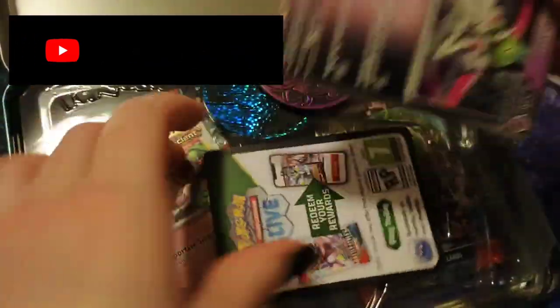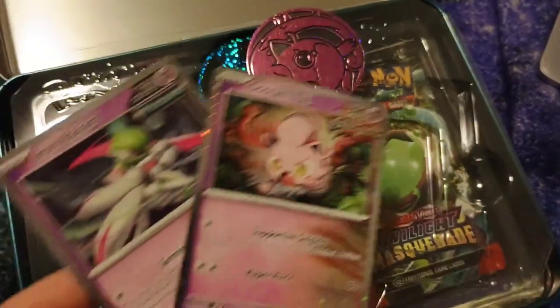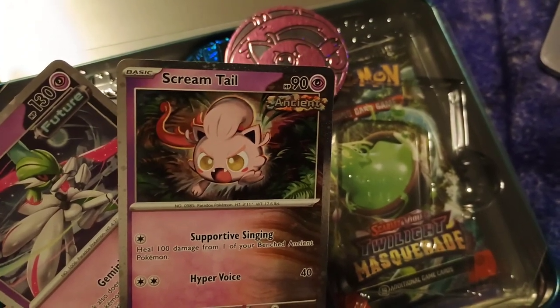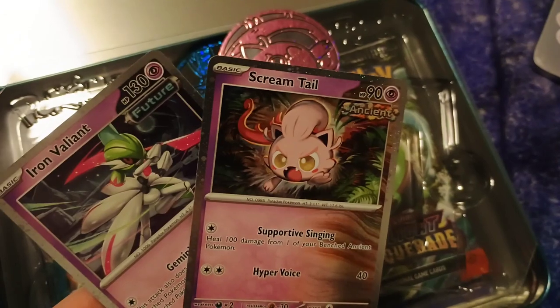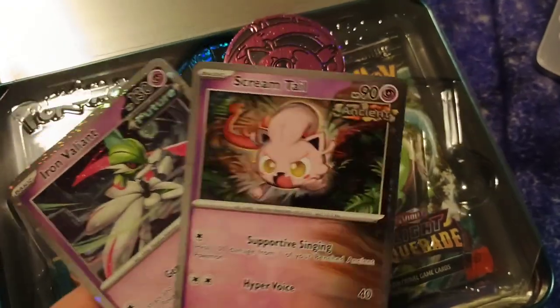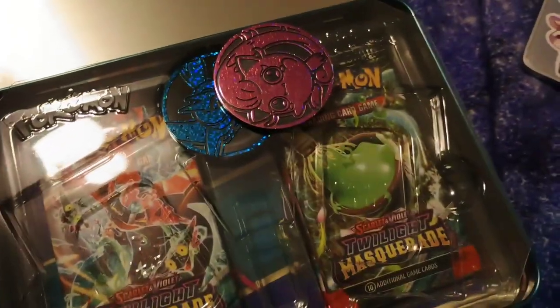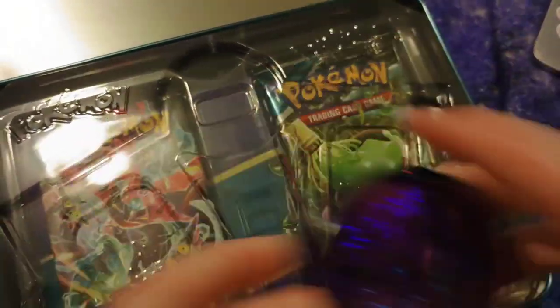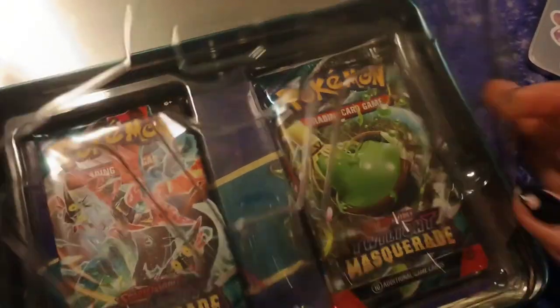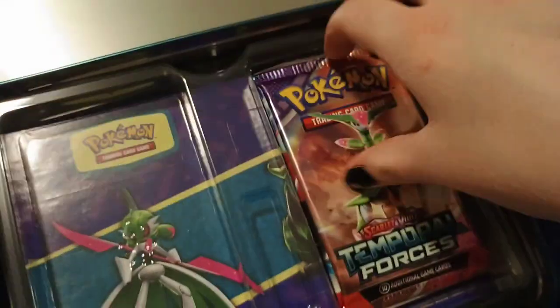So here we got Iron Valiant and Scream Tail for Temporal Forces. I think I already have both of these, unfortunately. It's always like, oh cool, look at these two new cards, and they're cards I already have. But I really think I'm gonna keep them because I like how they shine a lot better on the side. You also get these cute Iron Valiant and Scream Tail coins — coins have gotten a lot bigger since then. And the packs are Twilight Masquerade, Temporal Forces, Paradox Rift, and Obsidian Flames. Can't go wrong with that.